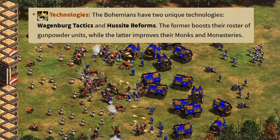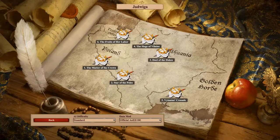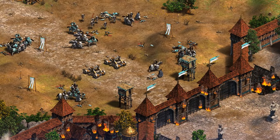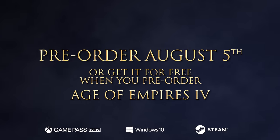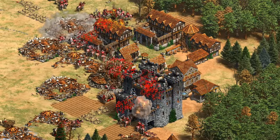Finally, as we already knew, they again confirmed there are three new campaigns — one each for Lithuania, Poland, and Bohemia. There seems to be 17 missions in total, which should make for at least 10 to 15 hours of content on its own. So that's the Dawn of the Dukes news — remember, you can get this expansion for free if you pre-order Age of Empires 4, or else it costs around $10 US on its own. That's all for this one, thanks for watching guys, and I'll see you next time.